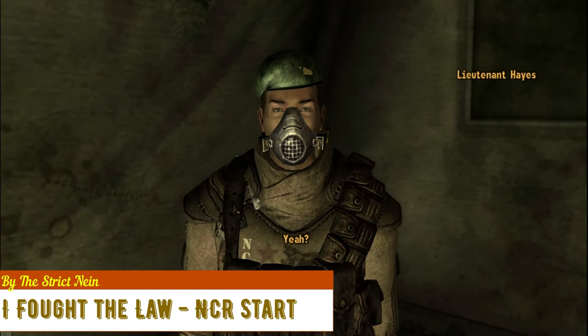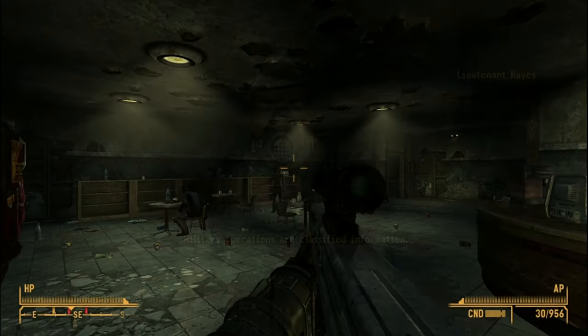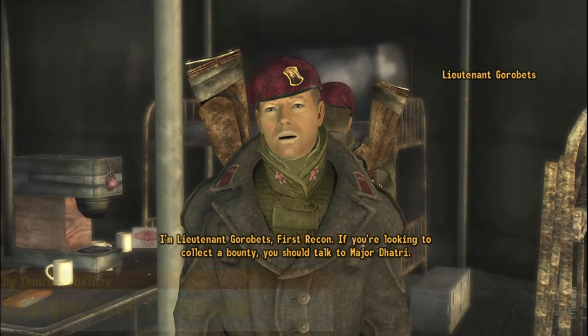I Fought the Law: NCR Start mod lets you start that quest by talking to Lieutenant Hayes. Now you can do this quest even if you have bad reputation with the Powder Gangers.